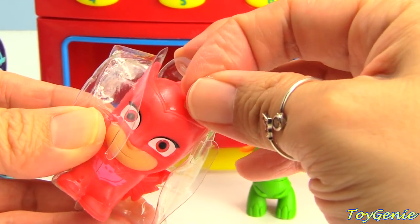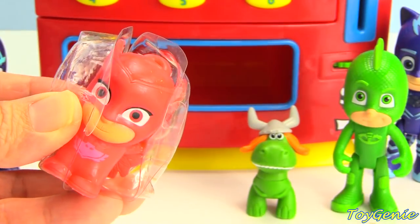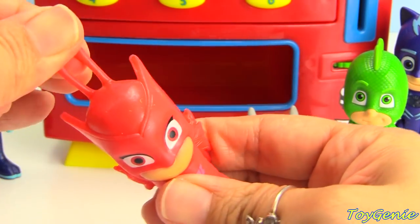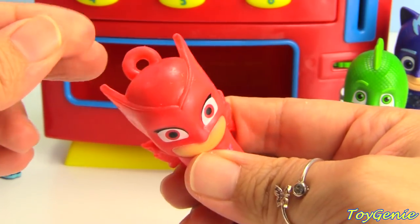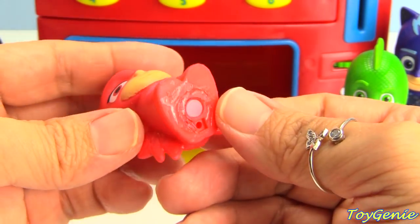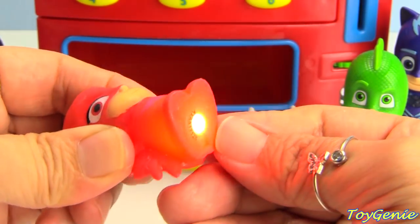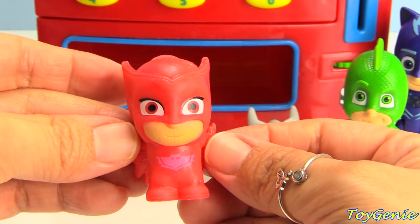Super awesome! There's something yellow on Owlette's head. Super cool! There's a little loop on Owlette's head for you to loop on a keychain or a necklace. And then when you squeeze her, a light will shine. Awesome! It's like a mini flashlight.